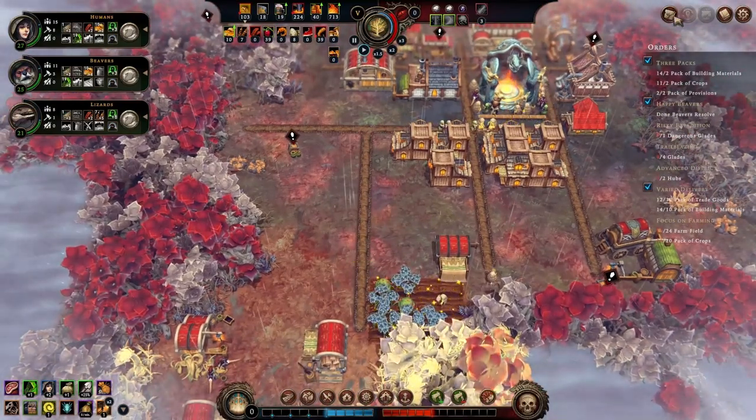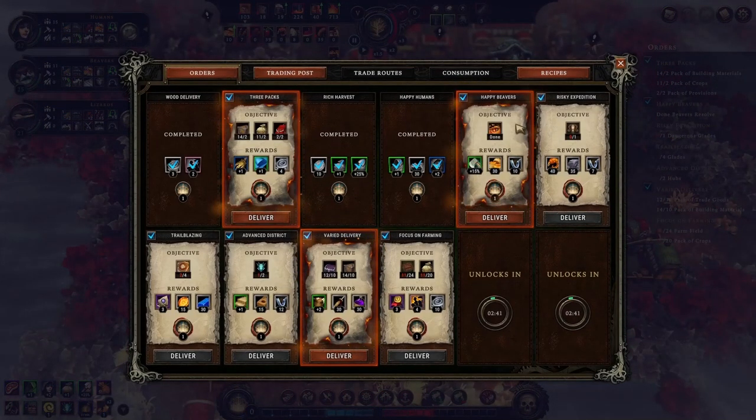Let's take a look at our orders. Now we have 5 reputation points, meaning we need another age to succeed this settlement. 3 orders are ready to be delivered. This one is asking us to discover a dangerous glade, which we will. Doing so, we'll also take off the one about discovering 4 glades. I'm clearing up the space to place a second hearth for this order. Our makeshift post is working on these 20 packs of crops.